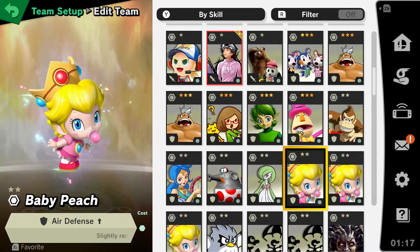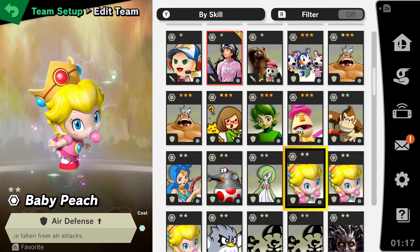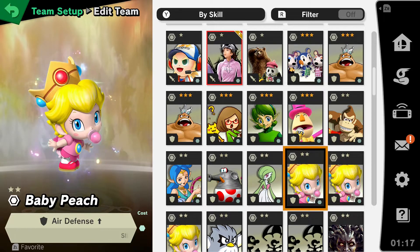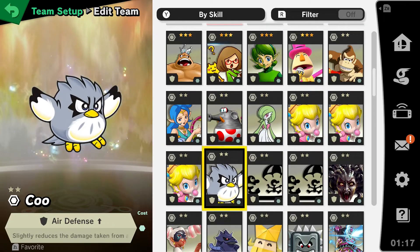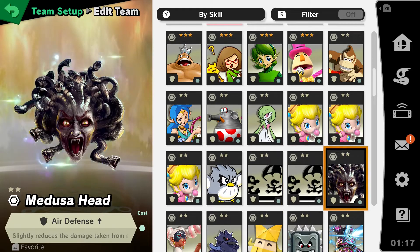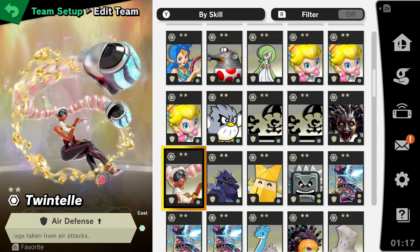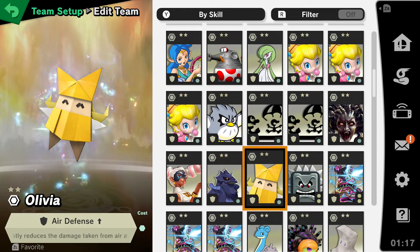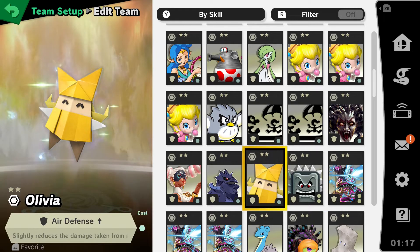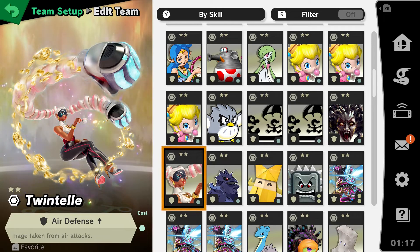Another one to consider is Air Defense Up. It only takes one support spirit slot. It's not one a lot of people might think of, but a little extra defense can really help go a long way. There are a couple of these spirits: Baby Peach, Koo for Air Defense, the Game & Watch Parachute, Medusa Head, Twintel — who you can farm off Min Min's Spirit Board — Corviknight, and Olivia. There are a few different options, and Twintel is on Min Min's Spirit Board, so just go play her Spirit Board and grab this spirit if you're considering Air Defense.